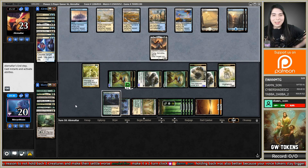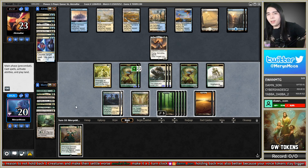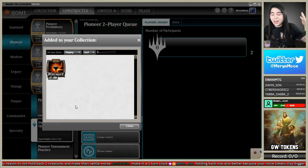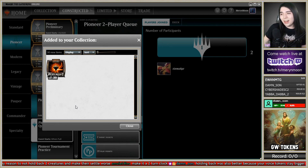Can I get a Westvale Abbey? Amara. If I swing everything they're gonna make a chump blocker with Ardenvale — and they just scoop it up. I apologize YouTube for how slow that opponent was. They were taking like a minute to click every button. But we got there, and I'm super happy we were able to take down Blue-White Control. I don't care that they got mana screwed in game one. If you're gonna play that deck, you deserve to be punished.